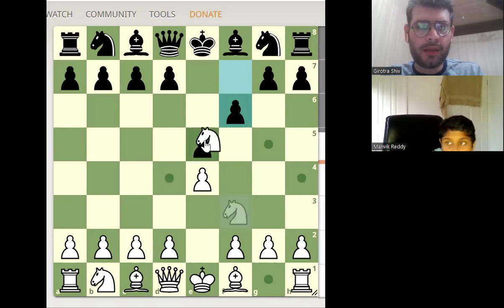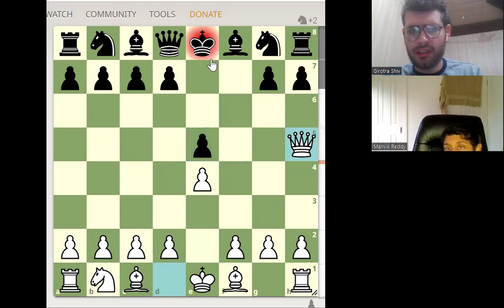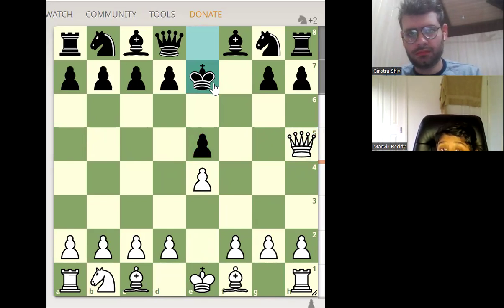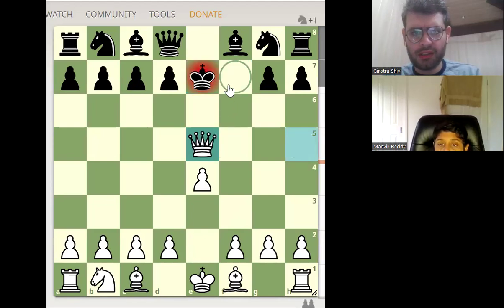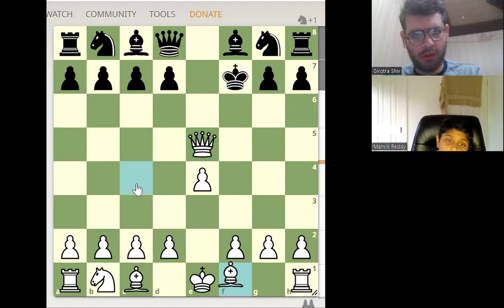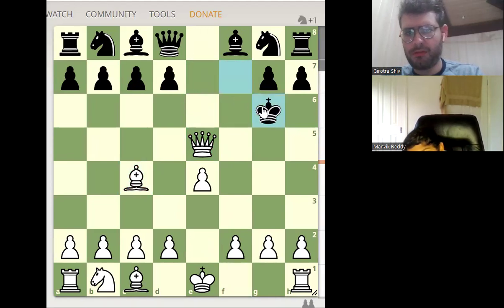After that you can capture this pawn. If pawn captures, what is the best move here? Queen check. If king moves here, what will you play? Pawn capture check. Correct. If king moves here, what will you play? Bishop — light square bishop to c4. Correct. Now king cannot move here, cannot move here, only can move here. What will you play now?